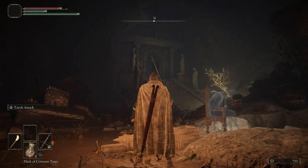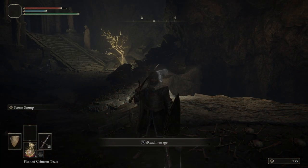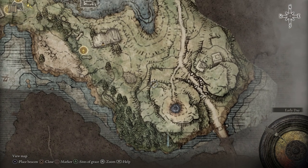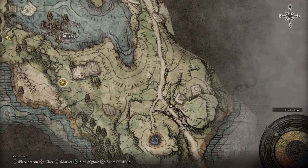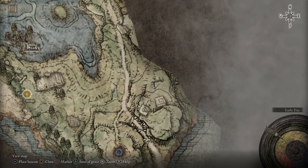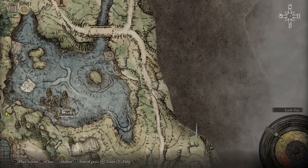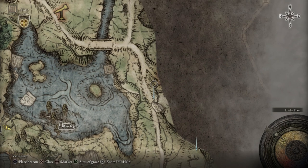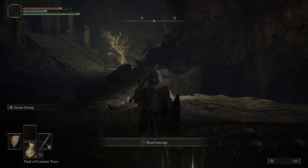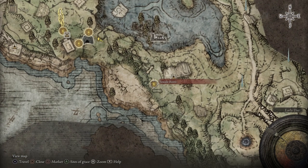That's where we went to get up to Limgrave for the first time. Let's go ahead and take our torch off, and then we're going to fast travel over there in just a second. But first I want to put a few more markers down on the map. Let's go ahead and fast travel to the Seaside Ruins — I'll see everybody over there.